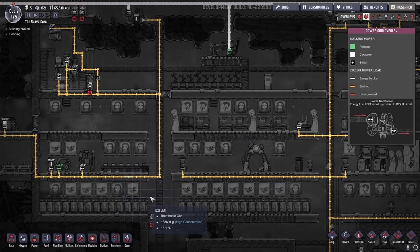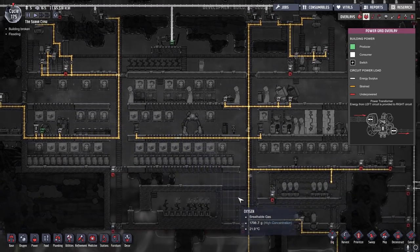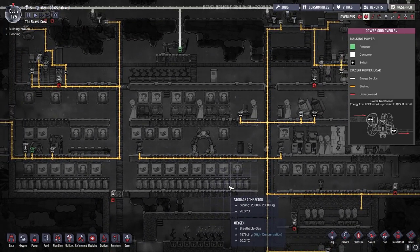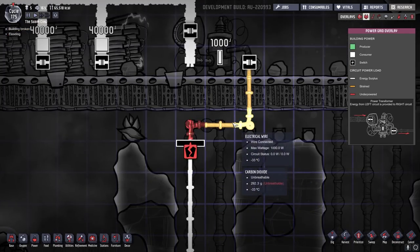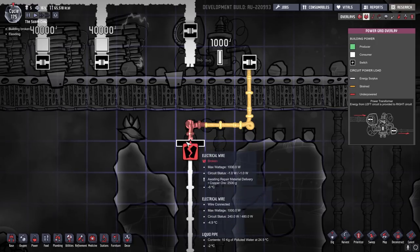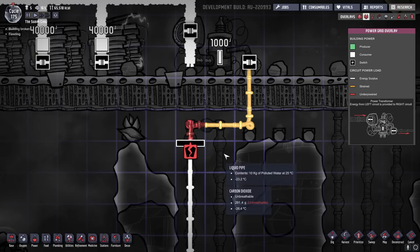That could prove to be a challenge because you might have other things like your microbe musher, algae deoxidizers, pumps, and scrubbers — all of which are going to try to draw power. If your power is all connected as one individual grid, it's going to overload. When your power lines overload, the wire will actually become damaged — it'll turn red, you'll get a small damage meter that works its way down, and when it gets to zero you'll get a broken wire symbol. No power will pass through that wire until it's been repaired, which consumes resources and time for the duplicants to fix.